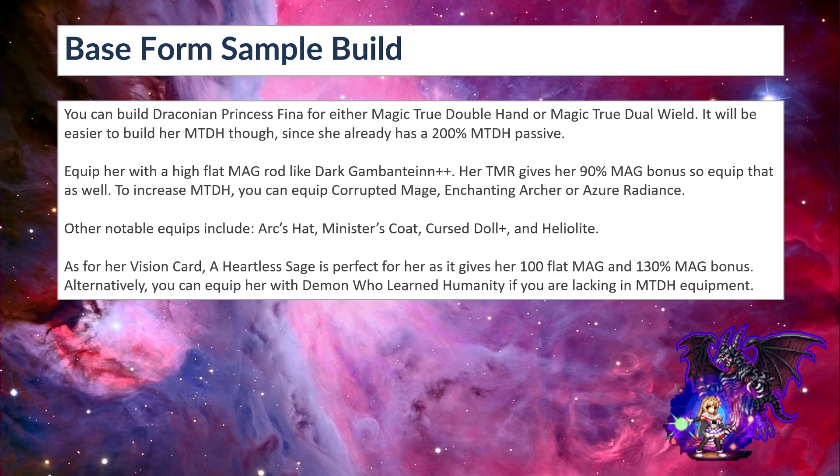How do we build her base form? You can build Draconian Princess Fina for either magic true dual hand or magic true dual wield. It will be easier to build her MTDH since she already has 200% MTDH passive. Equip her with a high flat mag like Dark Gambitant. Her TMR also gives her 90% mag bonus, so equip that as well if you don't have any better equipment. To increase magic DDH, you can equip Corrupted Mage, Enchanting Archer from Sarah, Corrupted Mage STMR from Archmage Shefka, or Azuri Radiance from Starlight Elena. Other notable equips include Arc's Hat from Arc, Minister's Coat from Wizardess Shantoto, Curse Doll from a Child, and Heliolite from Saul.